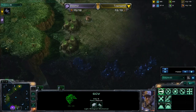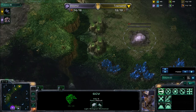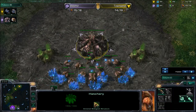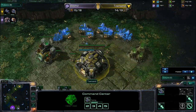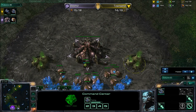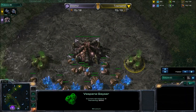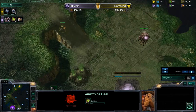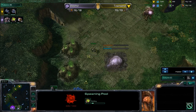A Drone is coming out — is he going to go for a fast expand? He is. So it's going to be a 15 Hatch before the Spawning Pool. Still no Gas yet. Often Zerg players will do Gas straight away after that to get Ling Speed going, but looks like he's going to go to Spawning Pool before that — so maybe some Spine Crawlers as defence, or we'll go straight to some Roaches.